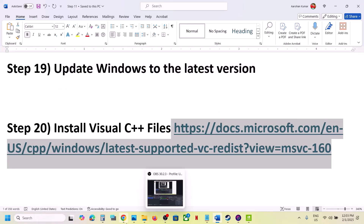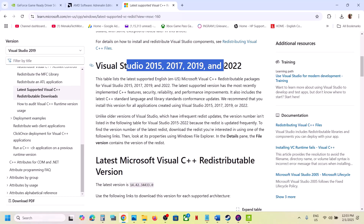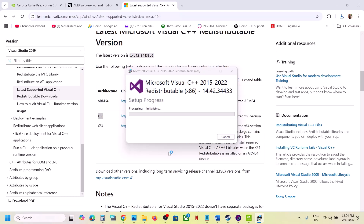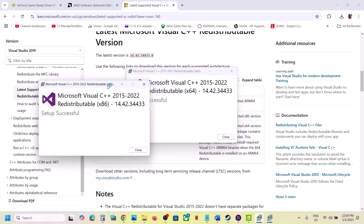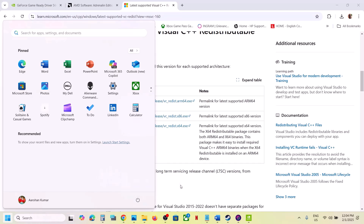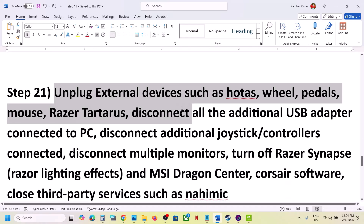Install the Visual C++ files. Copy the link from the video description and open it in a browser — it will take you to the Microsoft website where you can find Visual Studio 2015, 2017, 2019, and 2022 redistributables. Download both the x86 and x64 files. Run each exe file and click Repair if shown, or Install if shown. Once both are installed, restart your computer and launch the game.